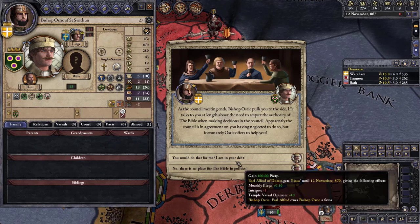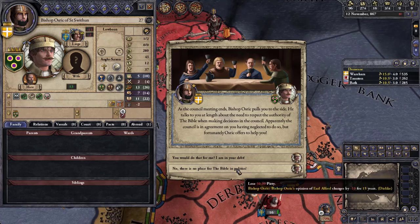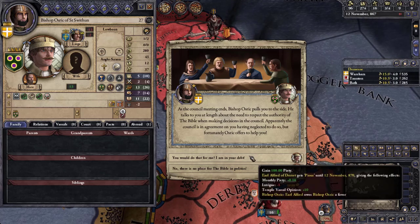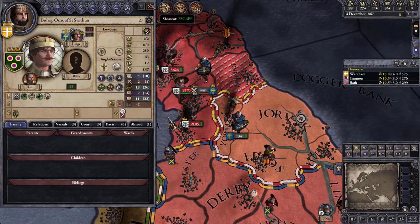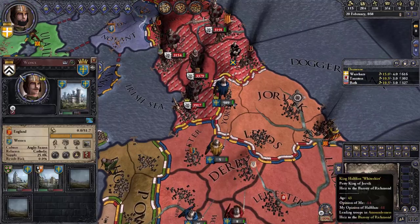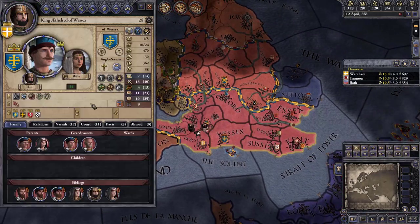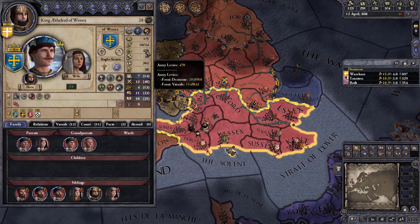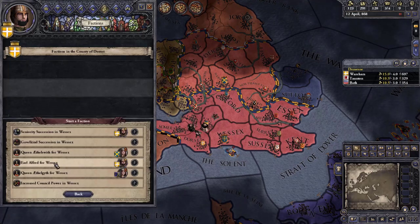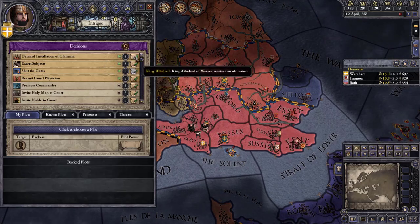A bishop offers me 100 piety if I owe him a favor or I lose 50 piety. With only 16 piety I had to owe him a favor. After this war at 99% score I might try for independence. War is over — King Ethelred only has 407 guys left. I'm going to start a faction and push for 'Earl Alfred for Wessex.' I can demand it right away.